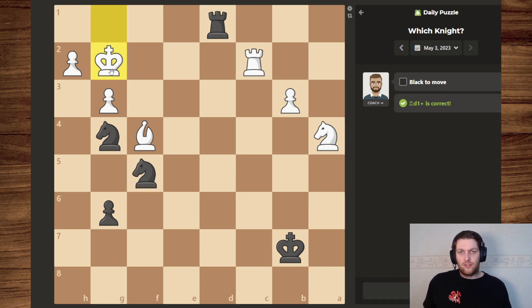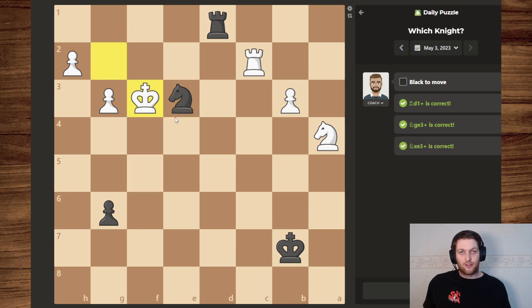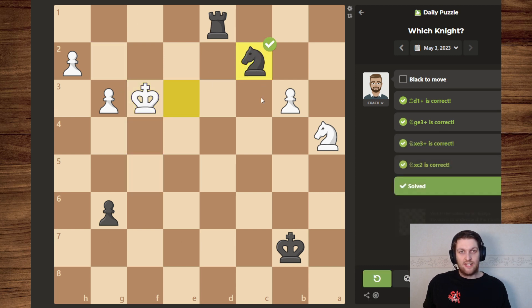Oh, because this creates a fork. That's why. Because the king can simply move out, creating a fork between my two knights. And then I take, take, take. So that's why we take with this one. And then we take back, creating a fork, and taking the rook.